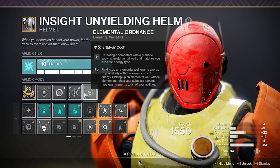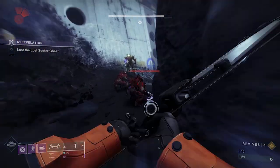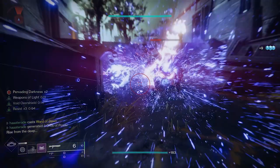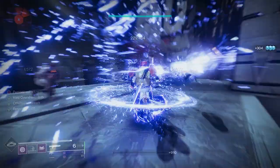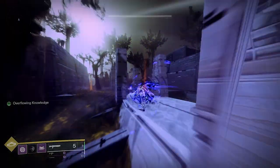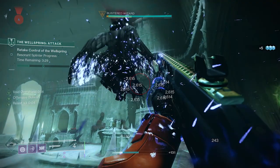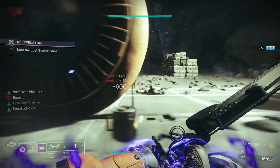Let's look at how we can replicate that with the use of certain mods and pair that with any exotic armor you want. To start, let's take a look at the revamped Sentinel subclass and the aspects and fragments that are going to make this build possible. We'll first look at the melee ability — focusing on the insanely powerful shield bash. As the melee states in-game, after sprinting for a short time, use this melee to unleash a devastating shield bash that suppresses your target.